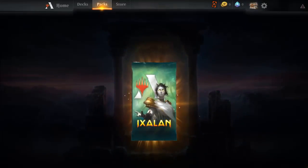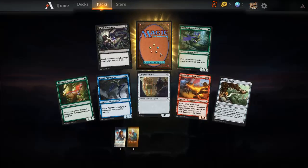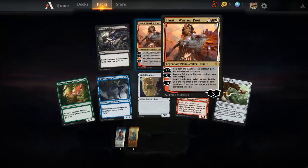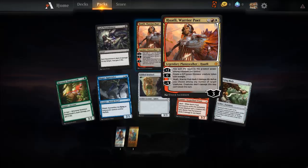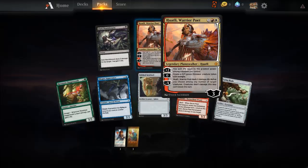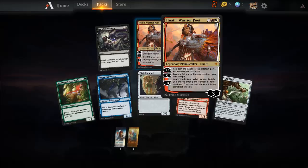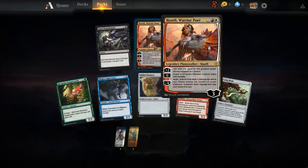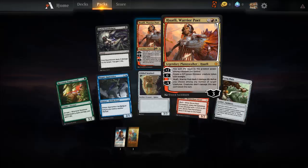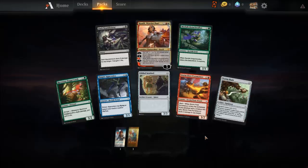This pack is guaranteed a rare — I'm not seeing anything spectacular. Oh — a legendary planeswalker I've never seen before. First ability: you gain life equal to the greatest power among creatures you control. Second ability: create a 3/3 dinosaur creature token with trample. Third ability: deal X damage divided as you choose among any number of target creatures — creatures dealt this damage can't block this turn. That's a decent card, not super valuable but not terrible.